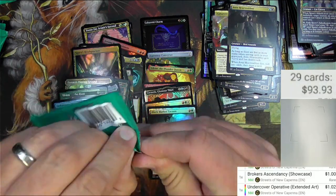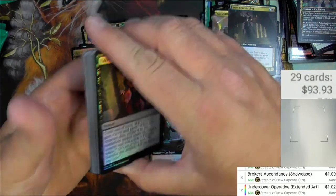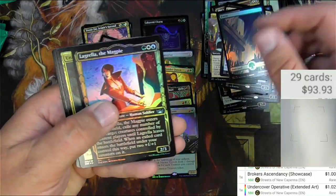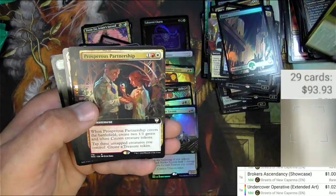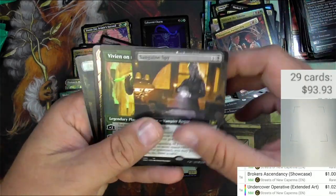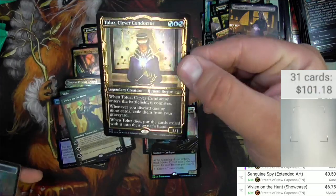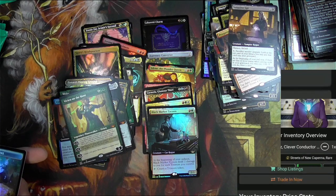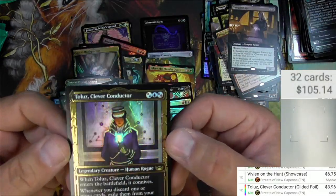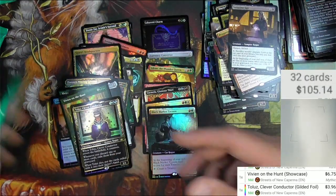Rhino Warrior — I call him a mook, he's not a warrior when you're on Capenna. Forge Boss, the Forest, the charms, Unleash the Inferno — probably not a big one. Prosperous Partnership — Commander Card, forgot about that already. Sanguine Spy, Vivian on the Hunt regular, and a Toulouse Gilded — Toulouse Clever Conductor. Let's see what it thinks about this as a Gilded Foil: $3.96. The Gilded Foils definitely trend higher. It's a nice touch — these are so much better than the etched foils. I hope they continue doing stuff like that instead of etched foils in the future.